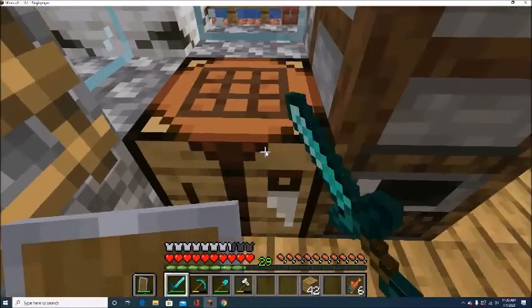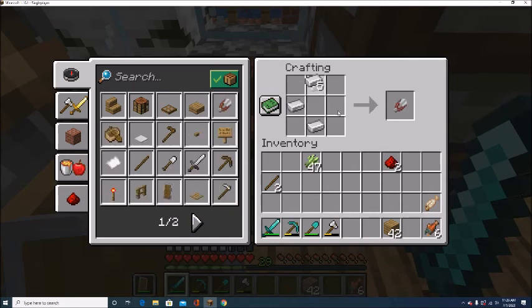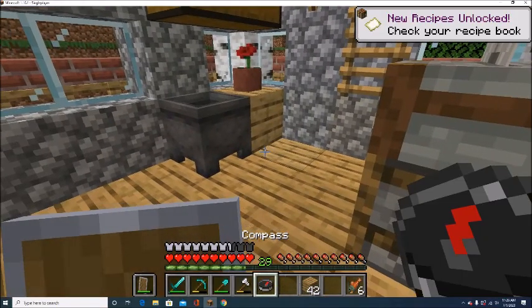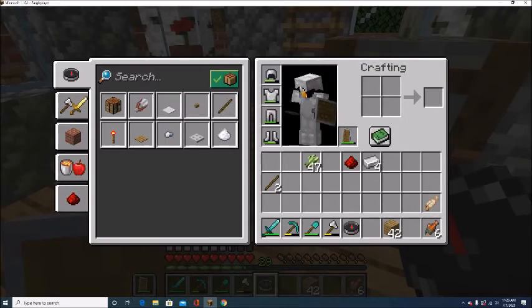I'm going to be showing you first how to make a compass. A compass is crafted like this: you take four iron and put one piece of redstone in the middle, and you get a compass. A compass will also work in your offhand.